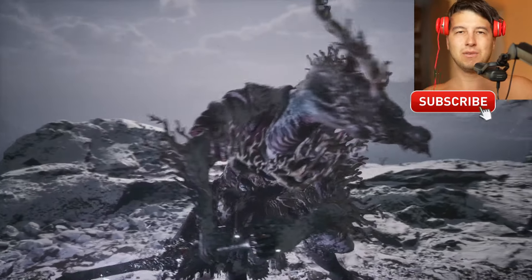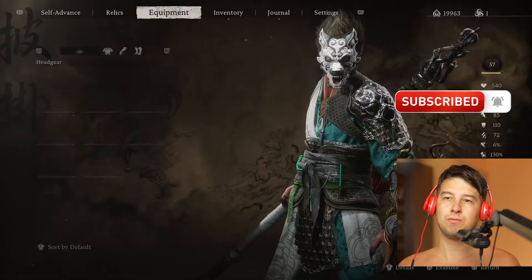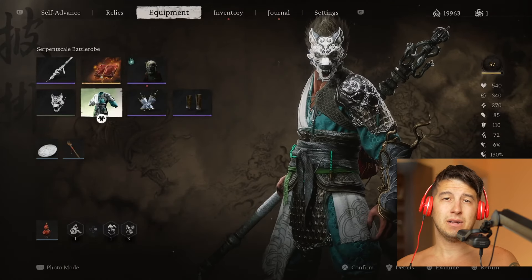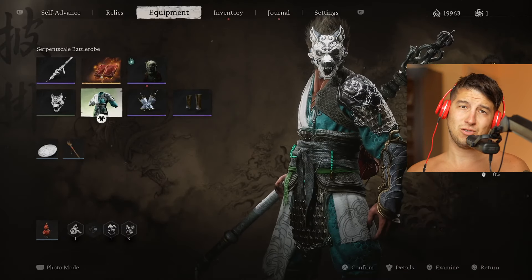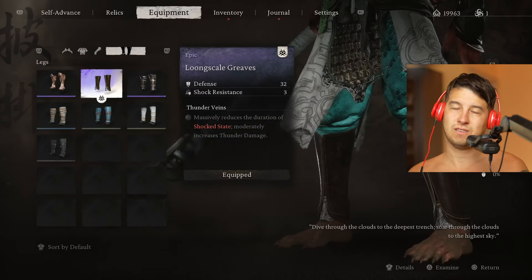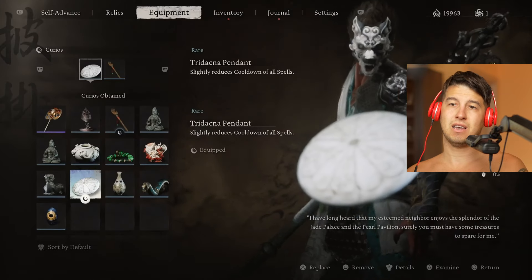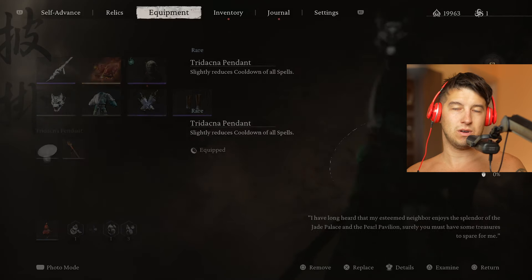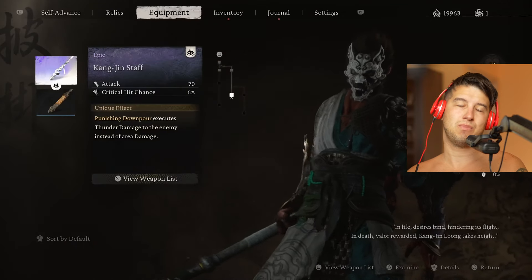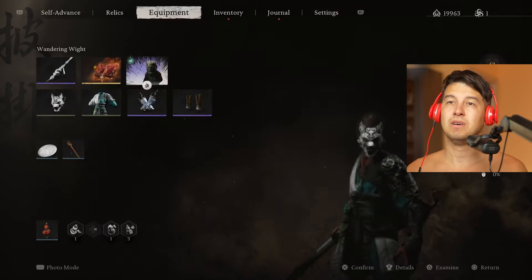Let me show you the equipment we used. We are level 57. We have the gray wolf mask for more damage bonus on enemies at critical health. We have the belter robe that makes you almost invincible because your health recovers. The long scale arm guard gives shock state reduction, as do the long scale greaves. The back scratcher gives maximum stamina. The Tridagna pendant reduces the cooldown of all spells. Kang Jin stuff - very important.